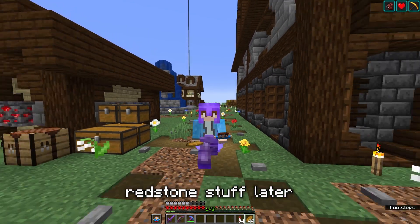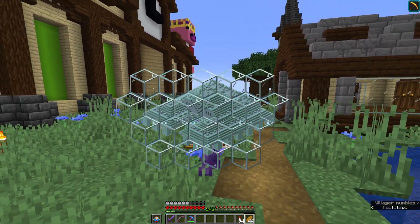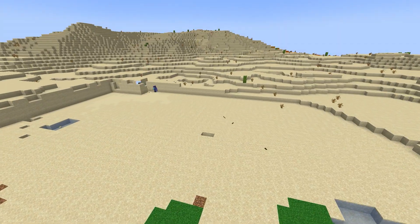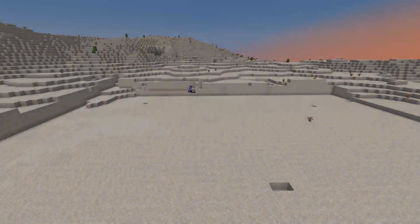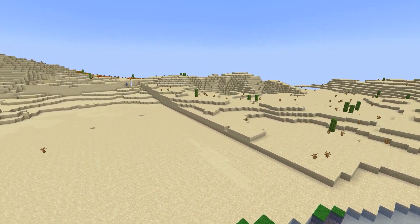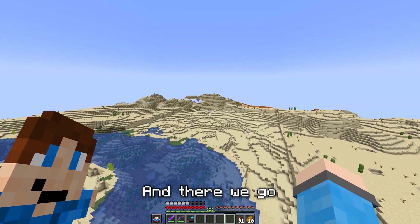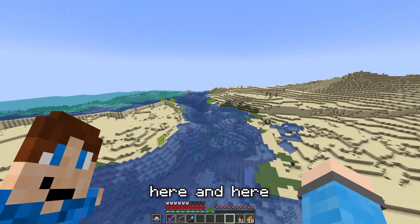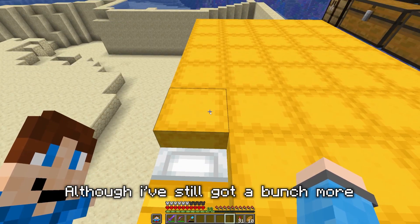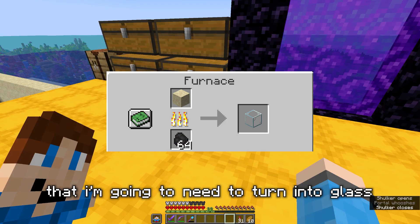We'll worry about getting the redstone stuff later, because for now I still need to collect some sand. I want the walls for the ocean monument to end up being glass, and I also need a bunch of sand for the flying machines to actually work. I've done a bunch of mining and managed to get about 20 shulker boxes full of sand, though I've still got more to collect. I'd be better off starting to smelt all of this sand into glass.